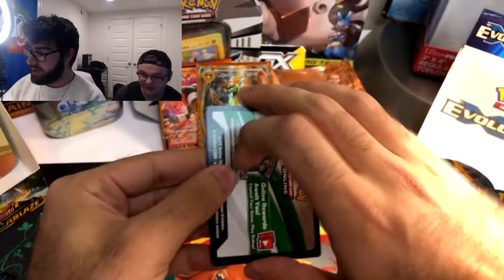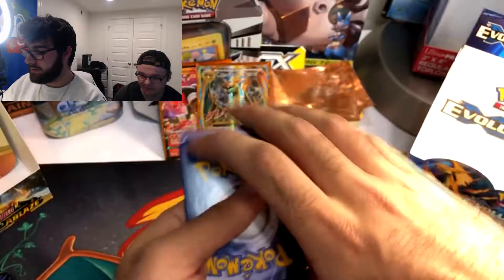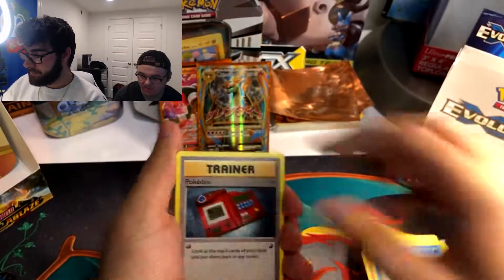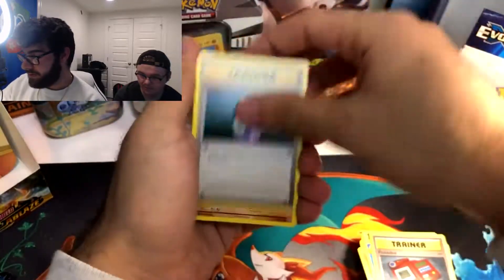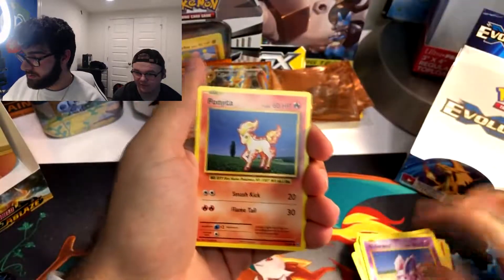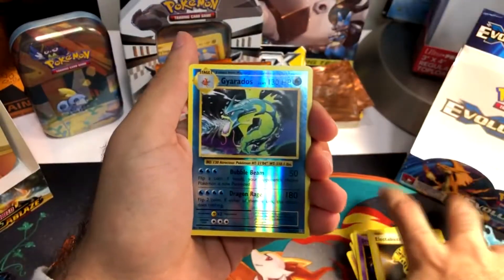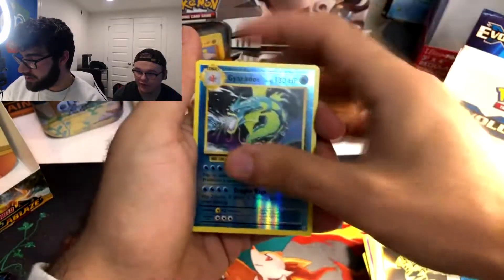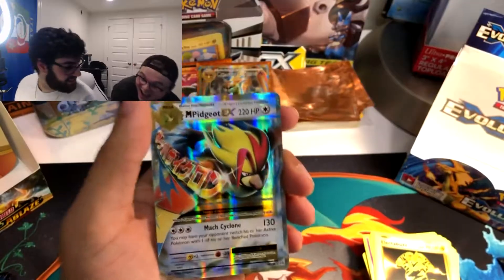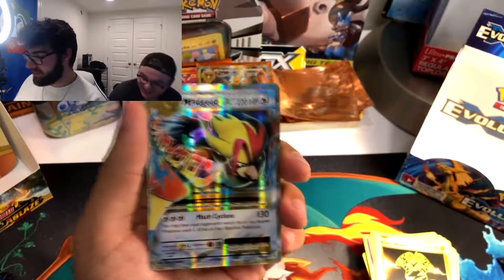Green and White Code Card. Three to the front. Poliwhirl, Pokedex, Potion, Machop, Nidoran, Drowsy, Electabuzz. Reverse Holo Gyarados. And a Mega Pidgeot EX. I will take that as well — finally, some good pulls for me. Insane pulls!